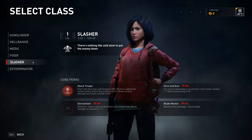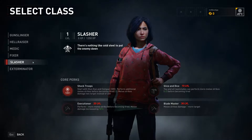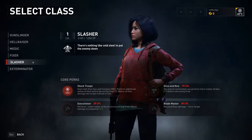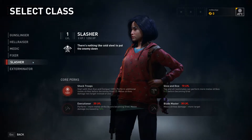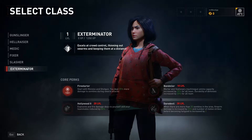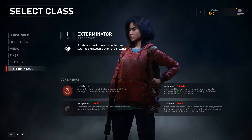Perform additional melee strikes before becoming tired - two melee strikes. Damage to target, that's kind of cool. I like that idea as well. Start with the Molotov and shotgun, you deal 25% more damage to zombies during swarm attacks.